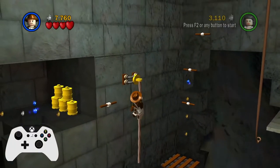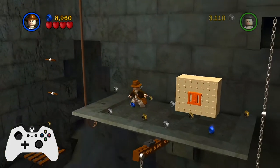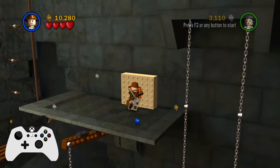Then have Indy jump to the rope, climb to the top, and you can then do a long jump onto the bar at the bottom. Then double jump at the top, jump across to the platform, push the brick, and you're done.